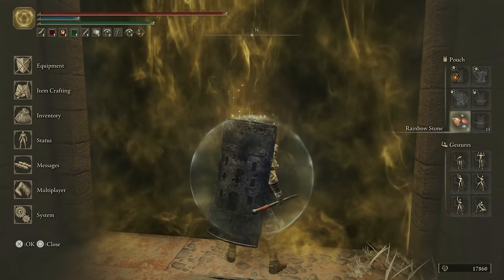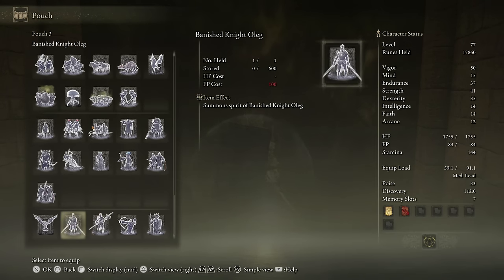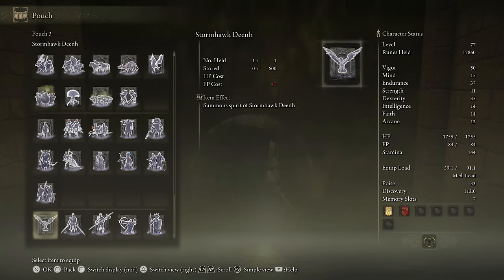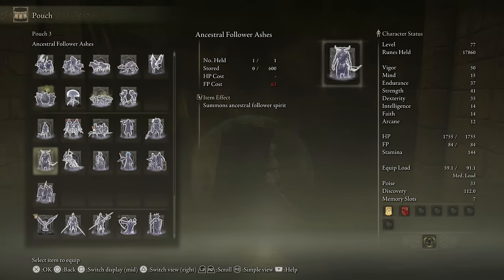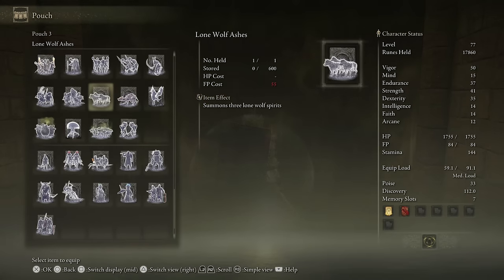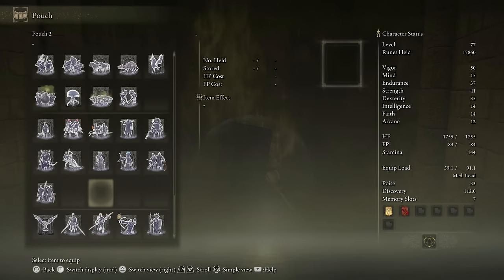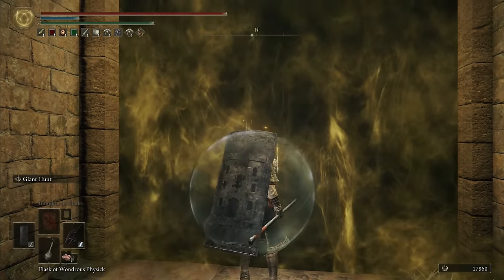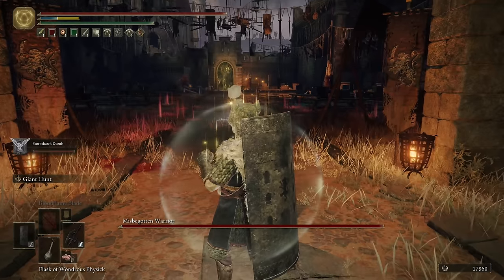I'm not sure on the parry timing on the Misbegotten — he's a little too wild for me. I don't want to do the Skeletal skin. Let me pull out the new guy just to show him. I have 84 FP. Let's pull out Stormhawk — I'm pretty sure Stormhawk actually buffs me. We're going to be getting new summons soon anyway. I just need Stormhawk to be a brief distraction while I kill this guy, and then I can focus on the other dude.